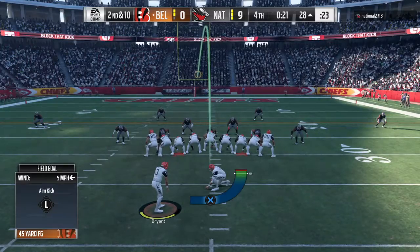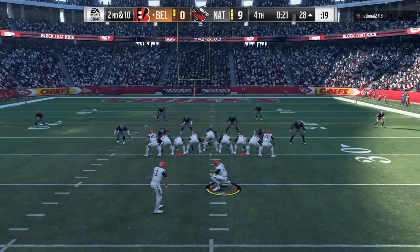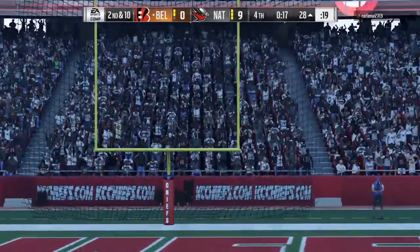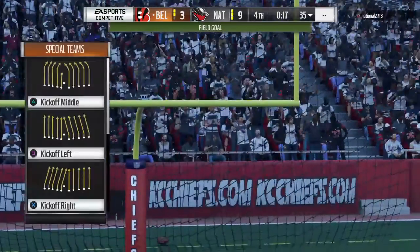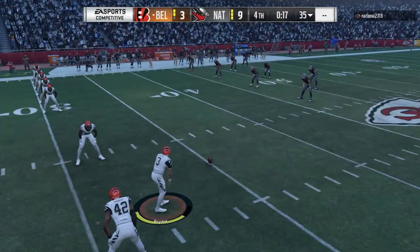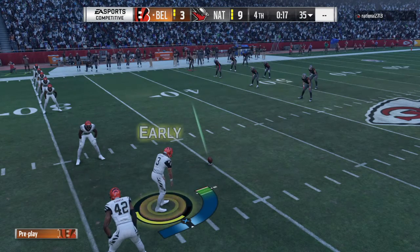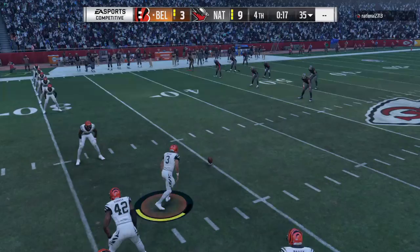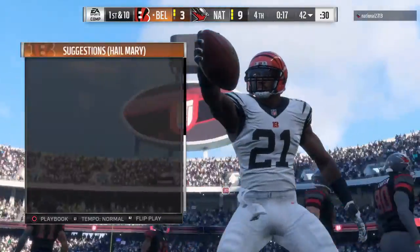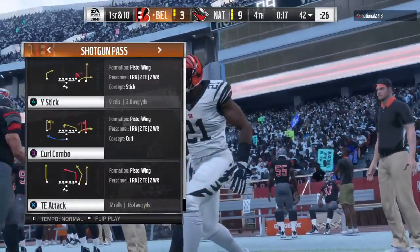So they'll go for a field goal now to get within a score — this to get it back to a one-score game. And it is good. Oh, that one looked to be in trouble the whole way, but it does get over the bar. So the onside kick will come with 17 seconds to play. A good kick there, and they finish off the drive with three. That should be the goal for an offense — finish each drive with points. A nice job to come away with at least something, so they've accomplished half the mission.